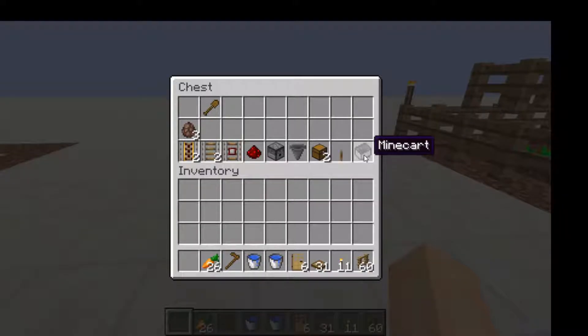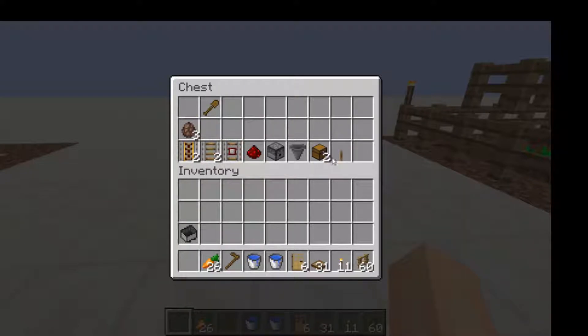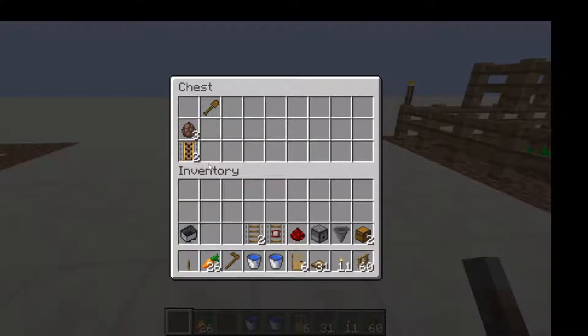For the transporting system, you're gonna want a mine cart — however many mine carts you want, it's gonna be 1 mine cart per villager — 1 lever, 2 chests, 1 hopper, a dispenser, 1 redstone dust, 1 detector rail, 2 normal rails, and 2 power rails. And then of course for the farm, you're gonna want 3 villagers.